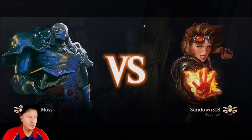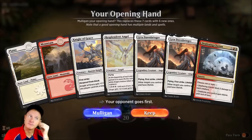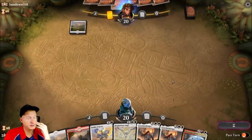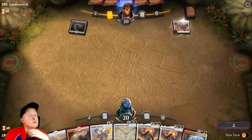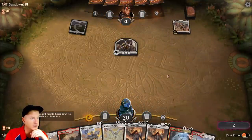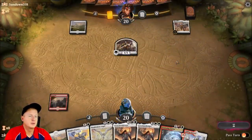Joey Moss, first — sundown. Let's go! I'm gonna keep it. We'll be drawing something fantastic — like a land. Sweet, that's what we wanted. Knight of Grace next turn.